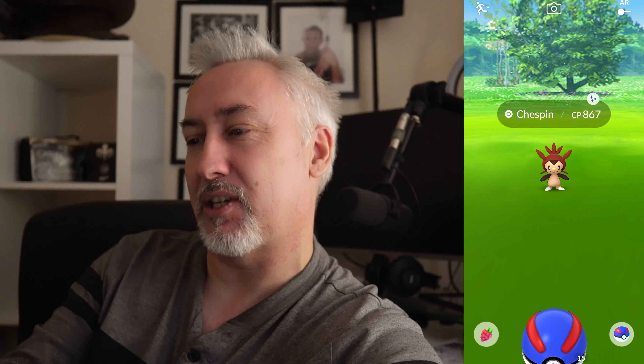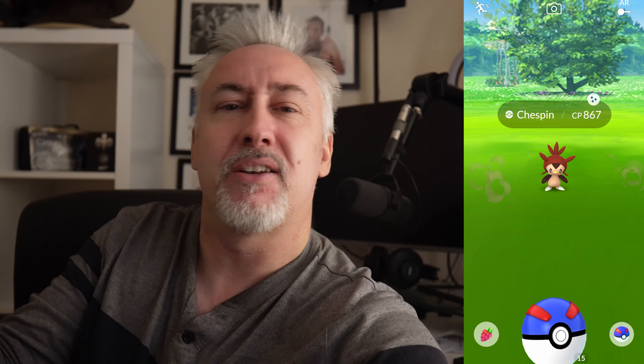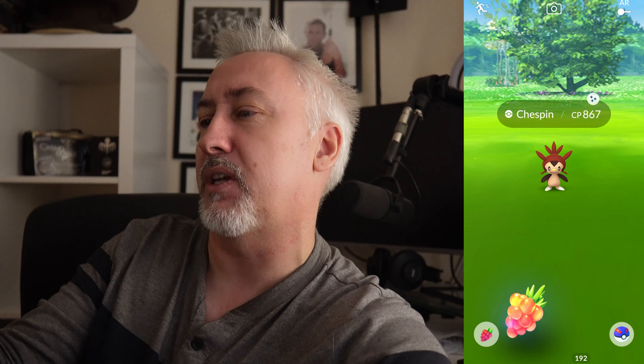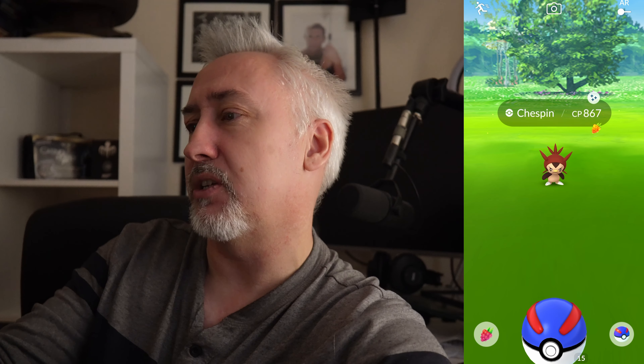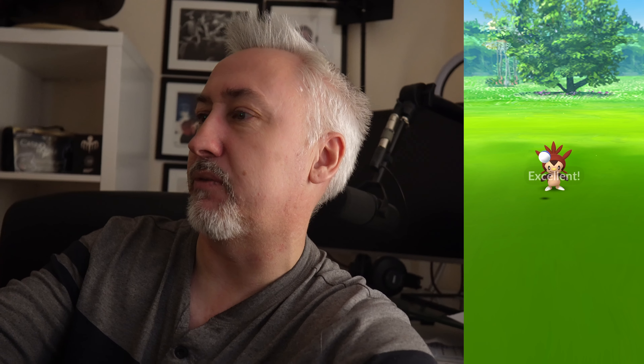First up we have got this little bad boy Chespin, which was the first community day of this year. January's community day was Chespin and it works out nicely that this is the first one we catch of this community weekend. Golden raspberry, no brown ball, so we're just going to stick with the blue great ball and hope that is enough. Oh we got the excellent, that's what we're talking about!